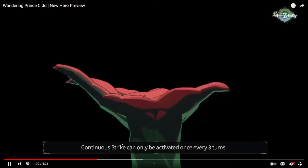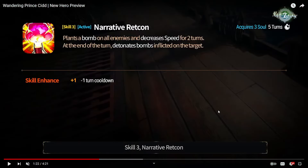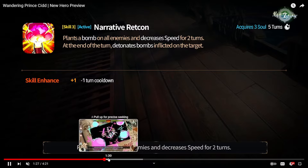His S3 is an AoE bomb on all enemies plus a decrease speed, and at the end of your turn those bombs detonate. Very short description but very effective — honestly pretty OP. Bombs when they detonate will stun, and with decreased speed as well, enemies are going to be stunned for a very long time. Also, if you have something like Green Landy or Lua to give your team a speed buff, you're going to lap the enemy like three times if you get this off, which is pretty insane.